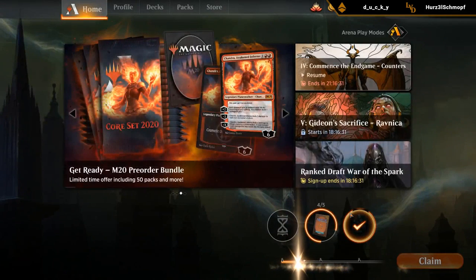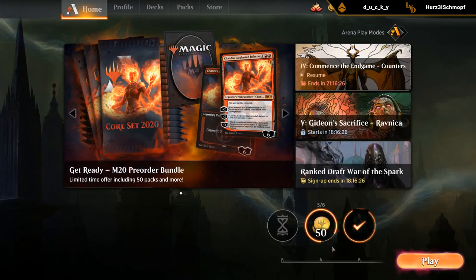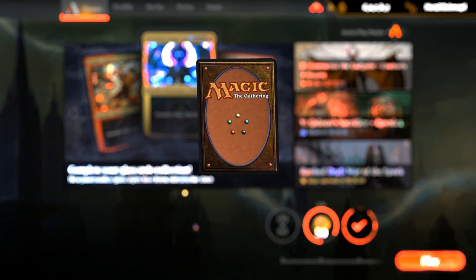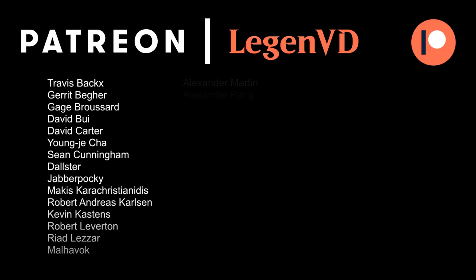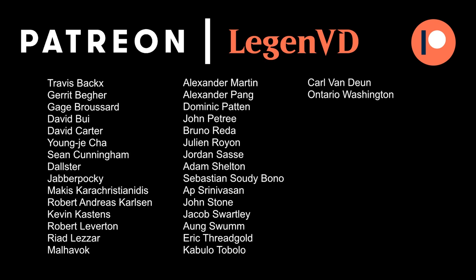That's the deck! We had a kind of unfair game where we drew multiple copies of Phoenix in the top 12 cards. The deck can definitely do some unfair things if you get lucky with Phoenix — still playable if you don't get lucky, but it's a lot better if Phoenix is in the top 20 cards. That's going to be it for me today. I want to thank you for watching, hope you enjoyed, and as always have a nice day. Thanks to all my patrons for being part of the channel — you can become a patron at patreon.com/legendvd.